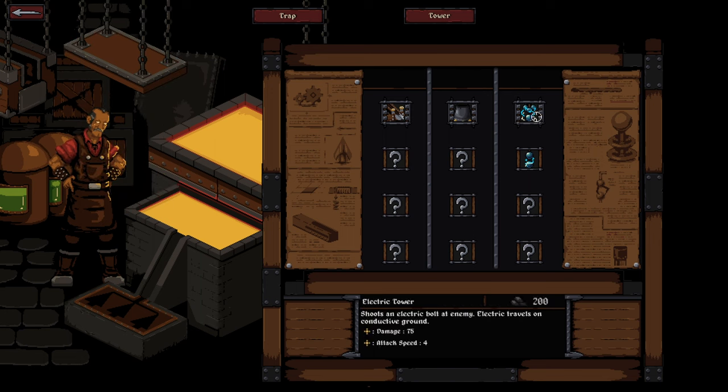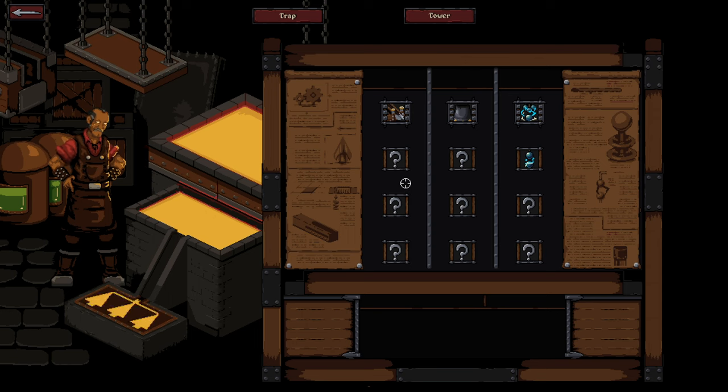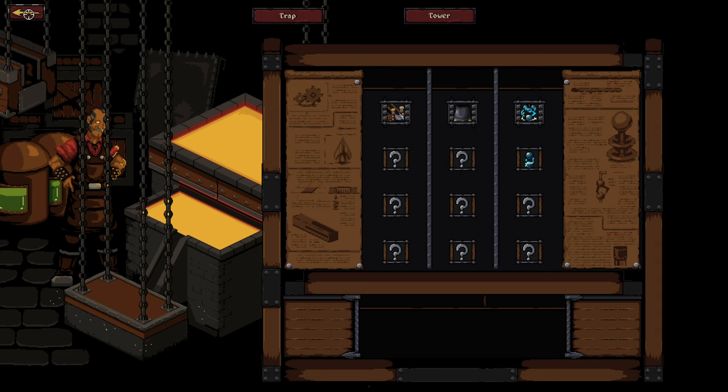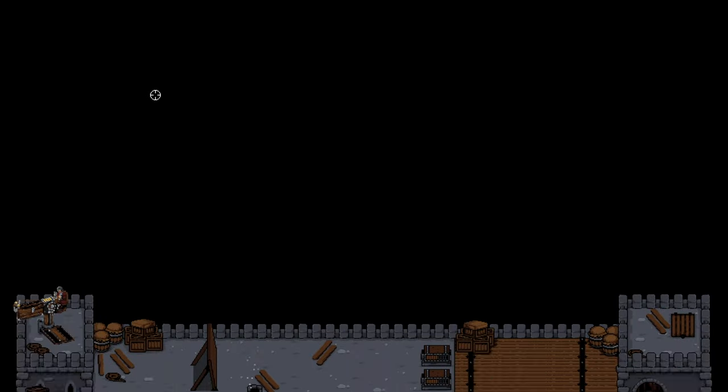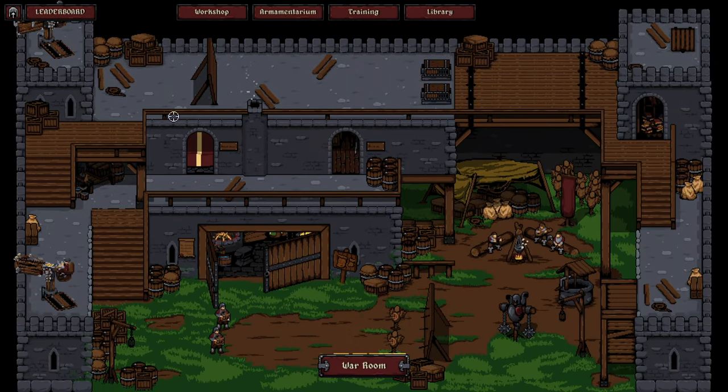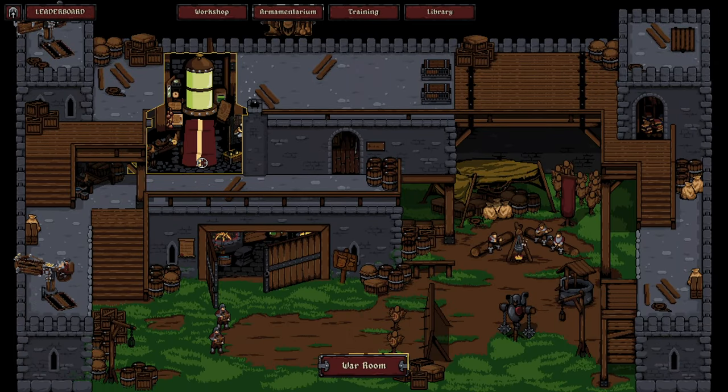In some missions you are also gifted with towers — strong central structures, as in tower defense games, that help you eliminate enemies. All of them can be further upgraded, so there is a lot of depth in how you set up each level.